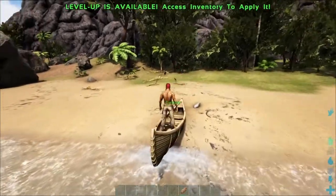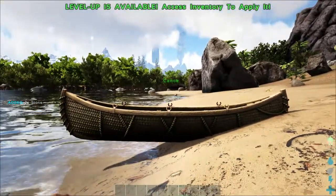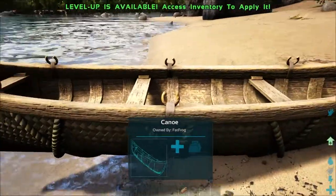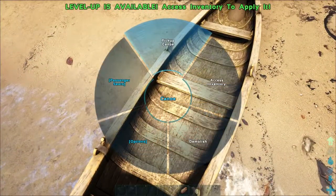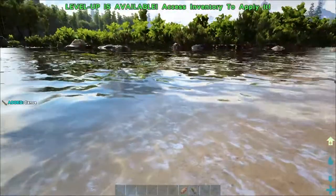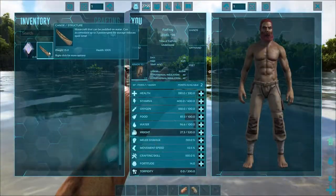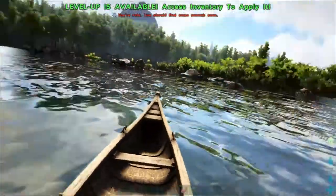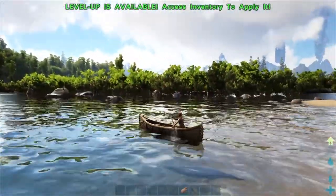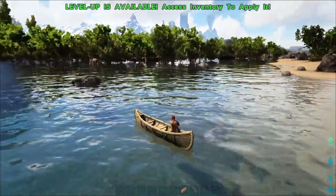The other thing we can do with the canoe is beach it, which is just a cool aesthetic feature more than anything. I'm going to hit the left control key and push forward. There we go — I was hitting the shift key instead. There it is, it's beached. So you can store it like that and then unbeach it. We're going to pick up the canoe and then once again drop it in the water — go into inventory, select E, drop it.